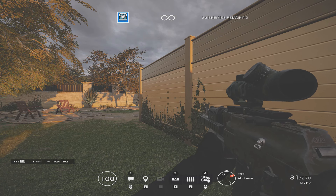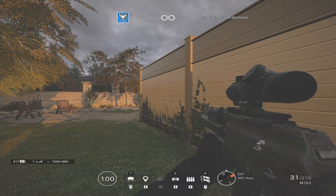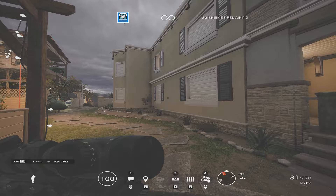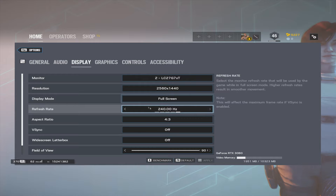What's up guys, so today I'm going to be testing out different refresh rates in Rainbow Six Siege and I'm going to be telling you guys if I can tell the difference between them and if it's worth it to pay the extra money for the higher refresh rate. First of all, we're going to start off by testing out 60 hertz — this is what a normal display is going to be like, just a normal computer monitor.